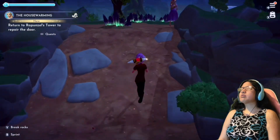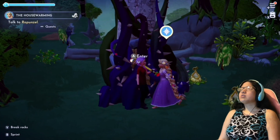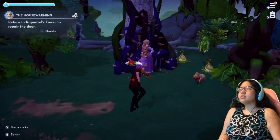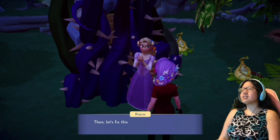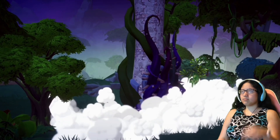Rapunzel says: 'You found everything we need! Let's go back to the tower and fix the door.' Return to Rapunzel's tower to repair the door. Rapunzel, you're standing too close to the door — can you stand a few feet back? She's just staring at the door. 'It's actually happening! I can't wait!' Then let's fix this door — all it takes is a wave of my hourglass and a few of our supplies. Now it's like actually her house.